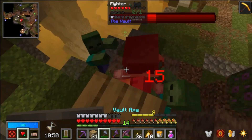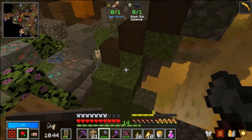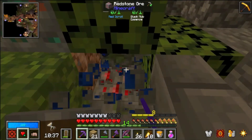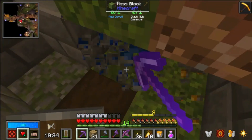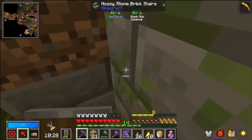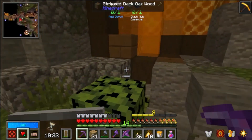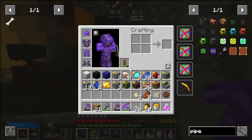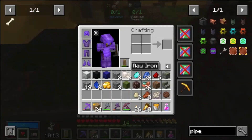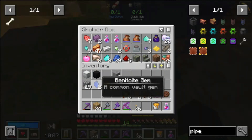Very nice! If we got some vault diamond time here, that would be huge. Ooh yes, so good! Very nice. That was all very worth it. All right, let's chill out for a second. Let's throw some stuff in here that we don't need, use our second one, try out even more stuff. I need that — very nice.